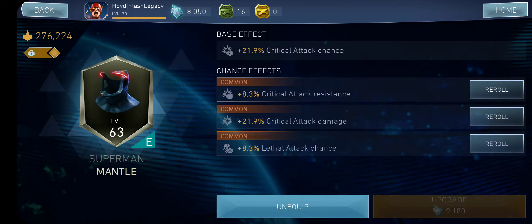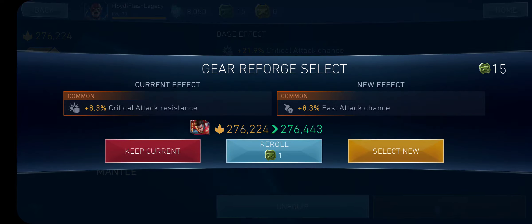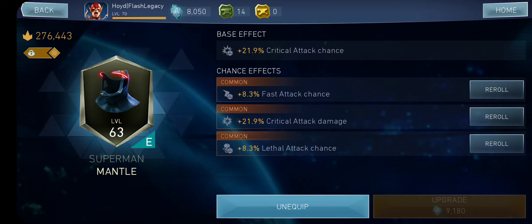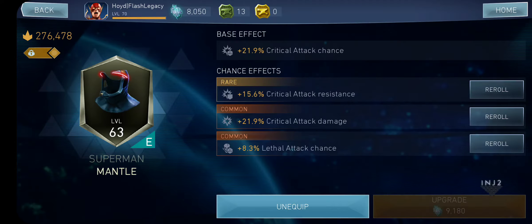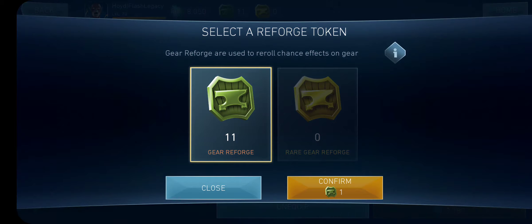The last piece — we only have 16 Reforged Tokens because we didn't have the gear resource pack, unfortunately. One of the comments said that if you hold on to a fast attack chance, you have a higher chance of getting high health. So I'm going to try that. I'll select New because it's a Rare, and see if I can get a Rare defense. Okay, I'll take that for now even though I don't need it.